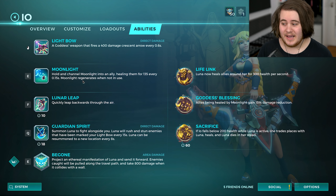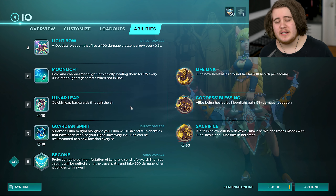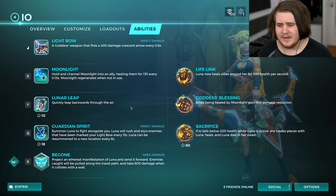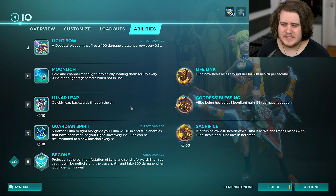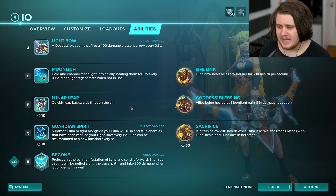Then you've got Luna Leap, which is her F — it's basically just a quick leap backwards that kind of throws you in the air a little bit, and it also has the ability to reduce how fast you fall because there are cards that can change that. It's basically your escape option; every support usually has one.